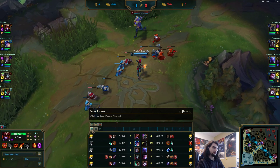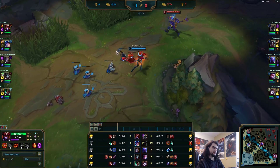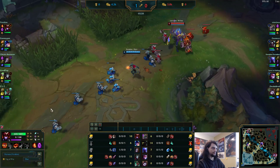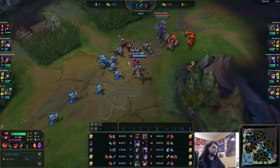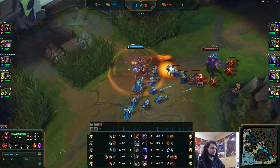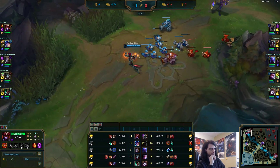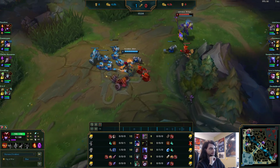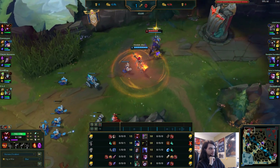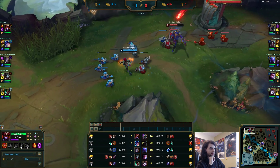We're level 2 now. Taking Q here might be better — just to EQ him. E-auto-Q when he goes up for a creep. We also don't have to worry about W shoving the wave. I started Cloth Armor as well, which is probably too safe. Starting Longsword would probably be better into a champion this weak. When he steps forward, we retaliate, trying not to let him get anything for free.